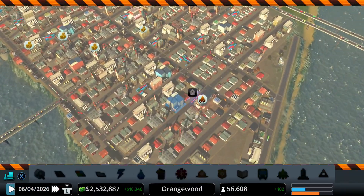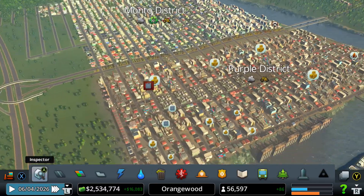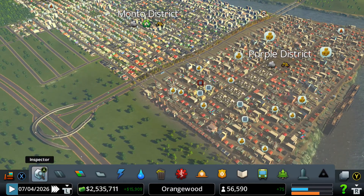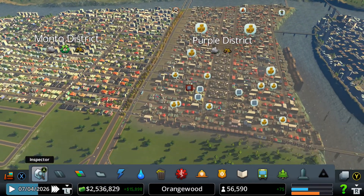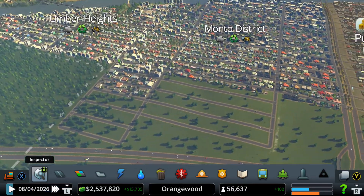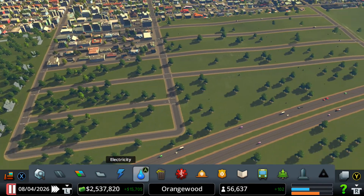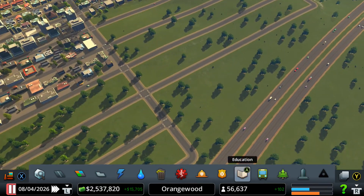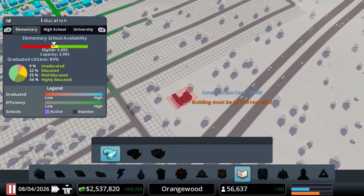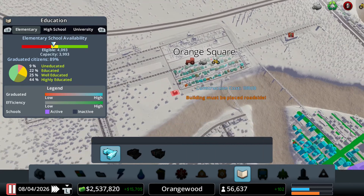More abandoned buildings, like always. The city is moving. Let's maybe try to focus on Monto District a little bit. Almost all of our schools are pretty much full, so we should maybe place some more schools.